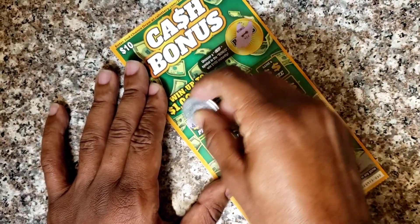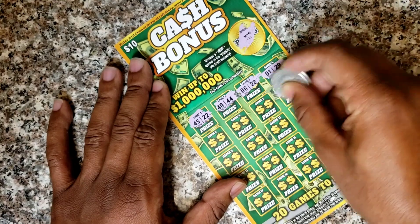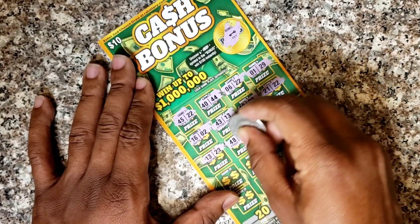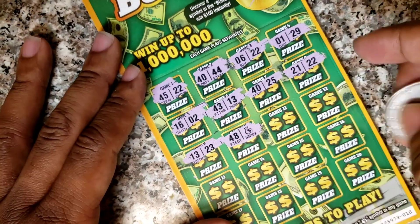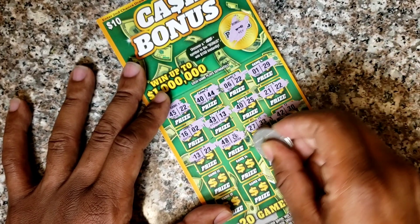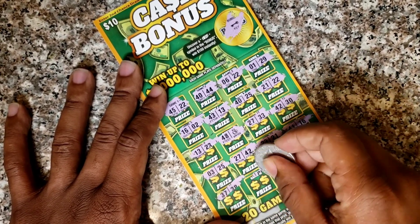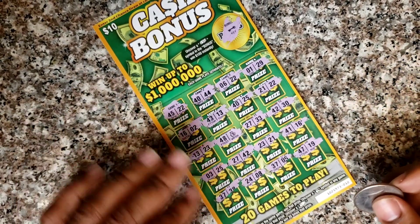Two matching numbers, hopefully. 45, 22 — no good. 40, 44, 16, 22, 1. 29, 21, 22, 14, 25, 43, 13 — no good. 16, 13, 23 — oh, we found a money bag on the first ticket! Yes! Found a symbol — check it out, beautiful money bag! Let's keep going. 27, 33, 42, 30, 41, 16, 23, 21, 27, 42 — no good. 3 and 25 — no. 37, 38 — no. 24, 8, 37, 5, 49, 47, 19. Okay, nothing else, just that money back symbol.